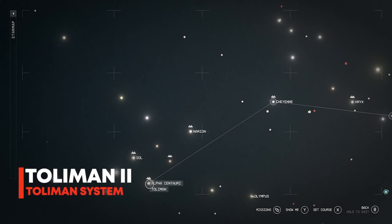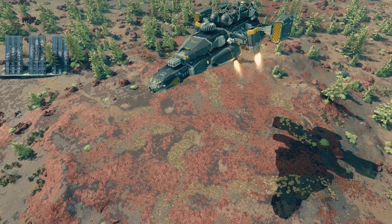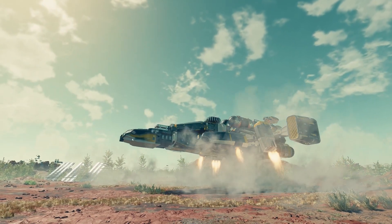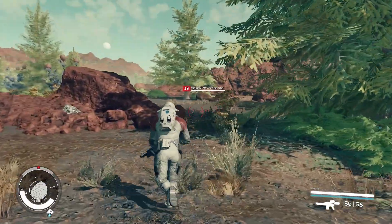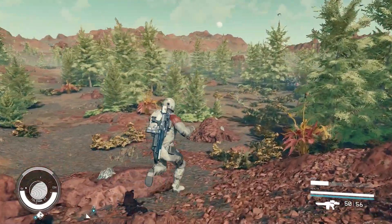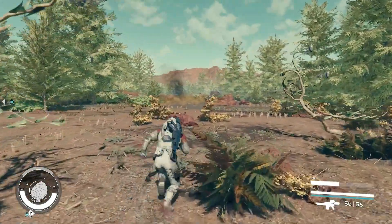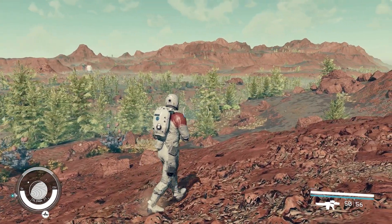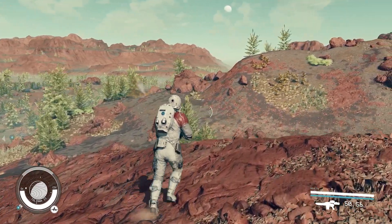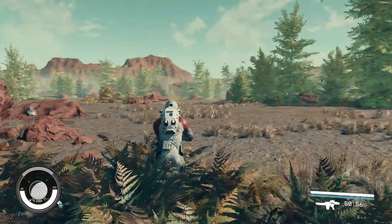Moving on, we have Toliman 2, located right at the Alpha Centauri system. If you click on the same button to get to Alpha Centauri, you'll see it pop up, and if you go down you can actually see the Toliman system. This is a really nice looking planet, but do not be fooled — it is well documented that there are Terramorphs on Toliman 2. If you haven't seen Terramorphs in the game yet, play some of the main storyline or the Vanguard storyline and you'll know what I mean. They seem fairly hard to find and it looks like they've wiped out the majority of the wildlife here. Get out there exploring and see if you can come across some Terramorphs, but be aware they are very, very difficult to kill.